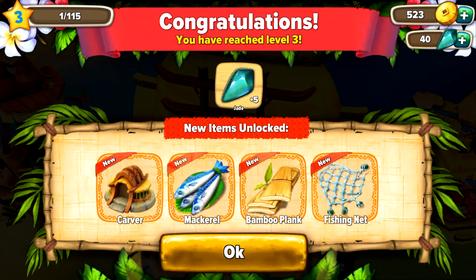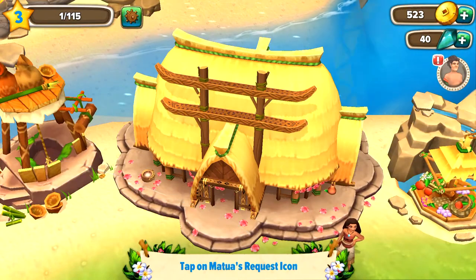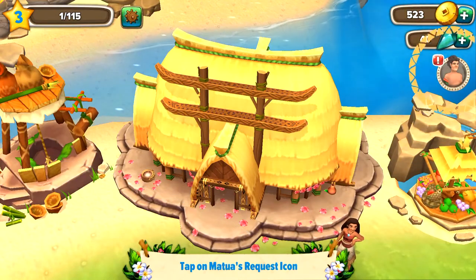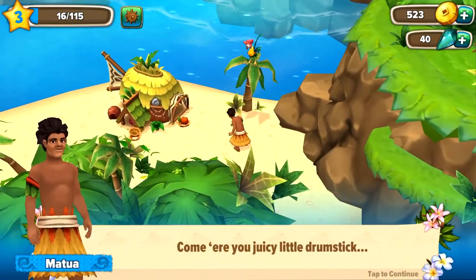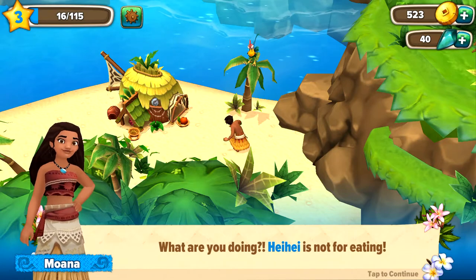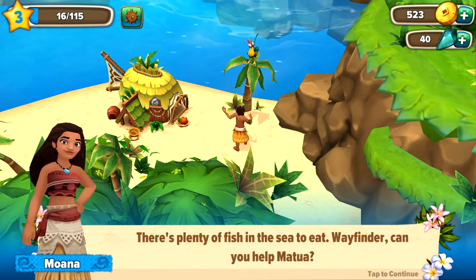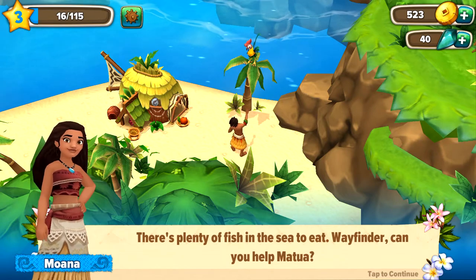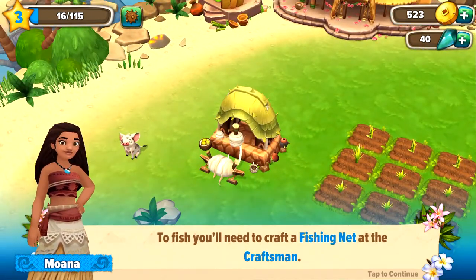Yay — and there you go! We reached level three. Now we got a carver, mackerel, bamboo plants, and fishing net. 'Tap on Matua's request icon.' 'What are you doing, Hey Hey?' 'It's not for eating!' 'But I'm so hungry!' 'There's plenty of fish in the sea to eat. Wayfinder, can you help Matua to fish? You need to craft the fishing net at the craftsman.'